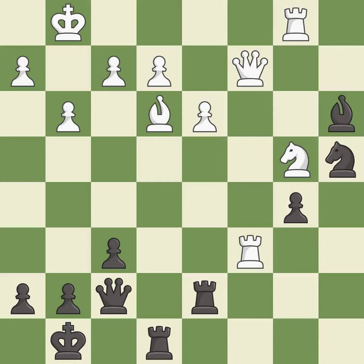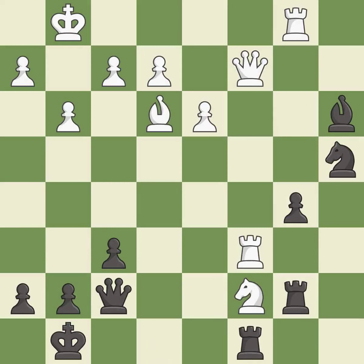This moves the queen to safety — it is good. This reveals an attack on a pawn — it is best. This defends the attacked pawn — it is excellent. This forks pieces by creating a simultaneous attack — it is excellent. This move puts the rook on a safer square — it is excellent. Capturing that pawn wins material — it is best.